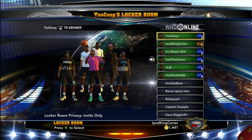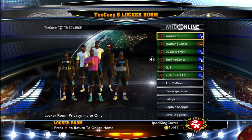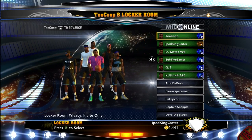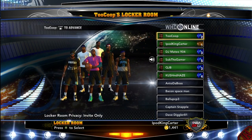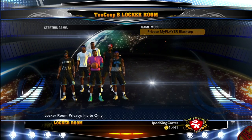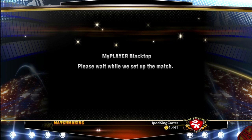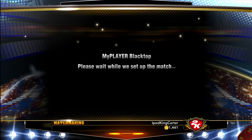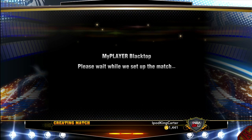Coming to the blacktop, you can see who's up in here: we got Two Coupe, DCoup, me, DJ Mateo, Sub the Gamer, QJB, and Cushion Haze. Cushion Haze was a subscriber we let into the party so we could ball with six. We're waiting for Two Coupe to start the game — this is his locker room. As you can see from the title, it's about to go down.